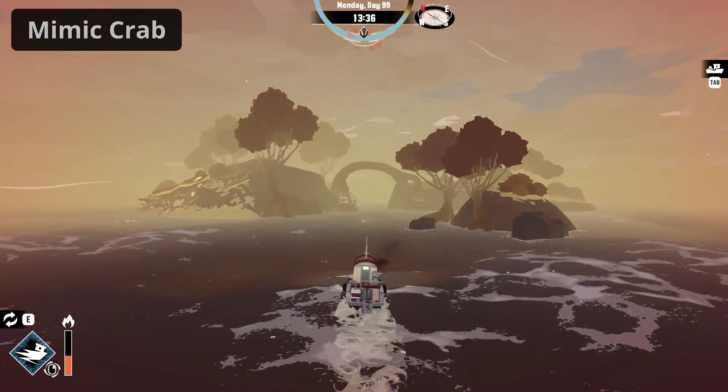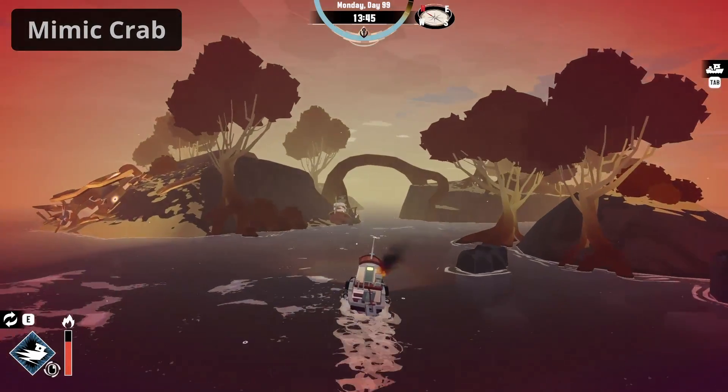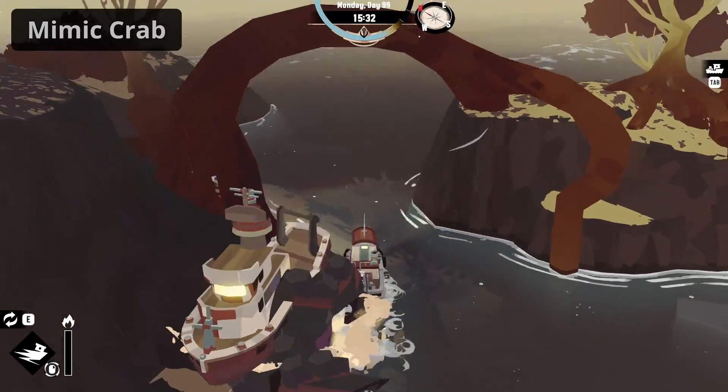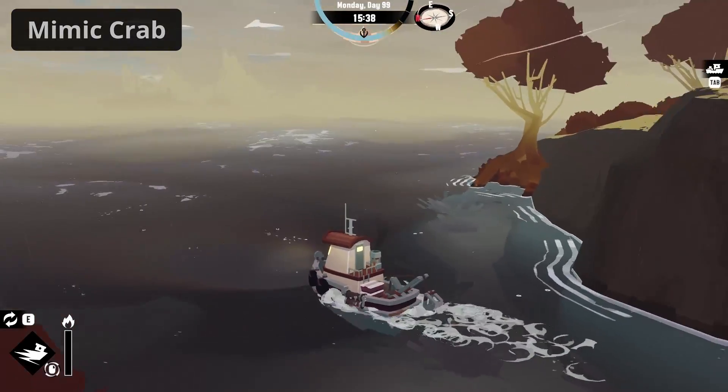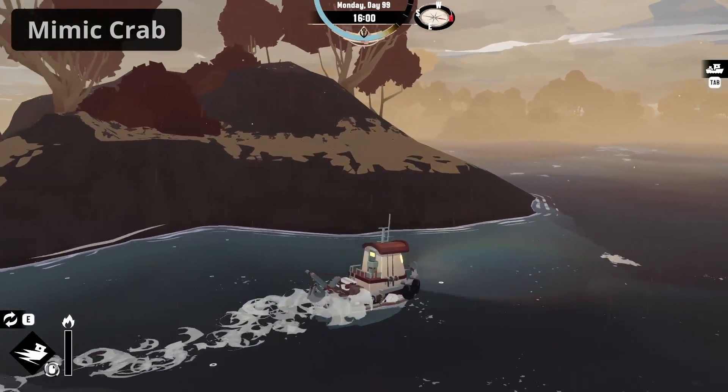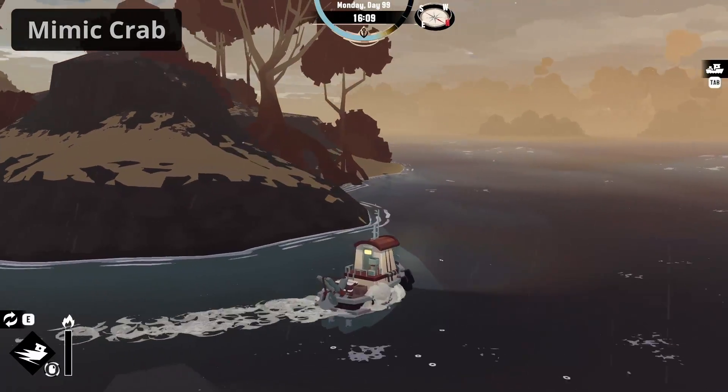The next monster on the list is the Mimic Crab. As their name suggests, mimic crabs imitate rock formations and shipwrecks that can be found on the shores of some islands. They cannot be banished entirely, but they will not attack while their ability is active. Just always be careful when exploring islands, because these monsters can take on almost any shape.